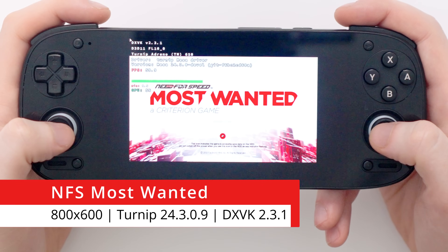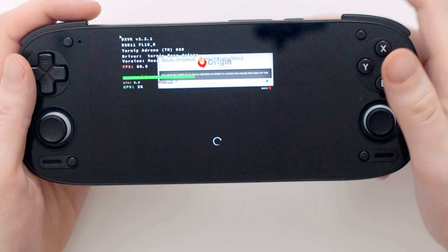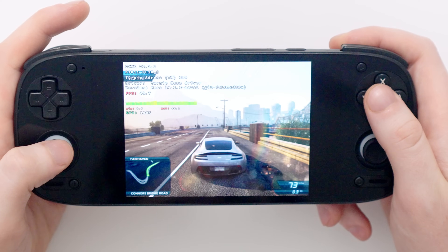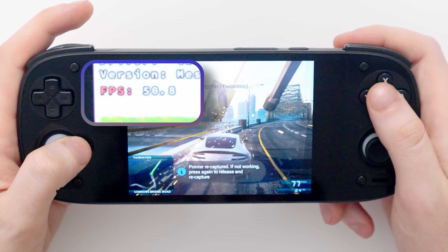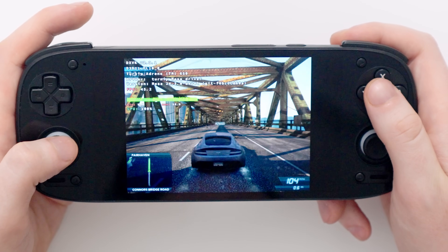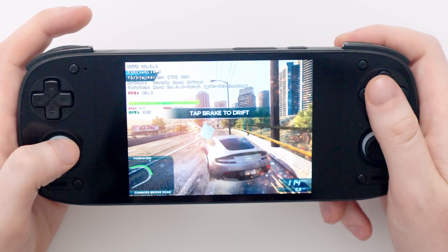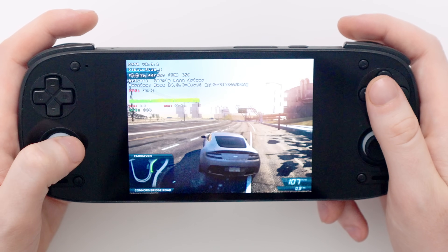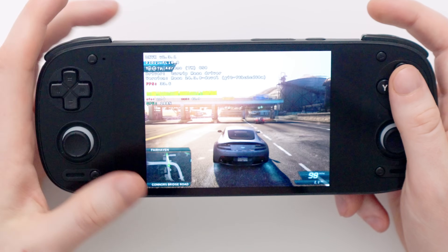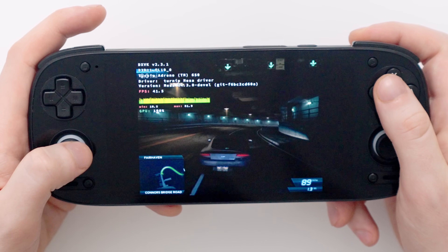Next up is Need for Speed Most Wanted. I've put it in an 800x600 boxed frame to try to get more frames out of it. Inside the game, the frame rate looks around 50 FPS, but interestingly it doesn't feel nearly that smooth. The settings are lowered quite a lot and it does run, but it doesn't feel very smooth — probably due to that minimum frame rate of only 8.8. The counter stays pretty decent but it just doesn't feel particularly fluid.